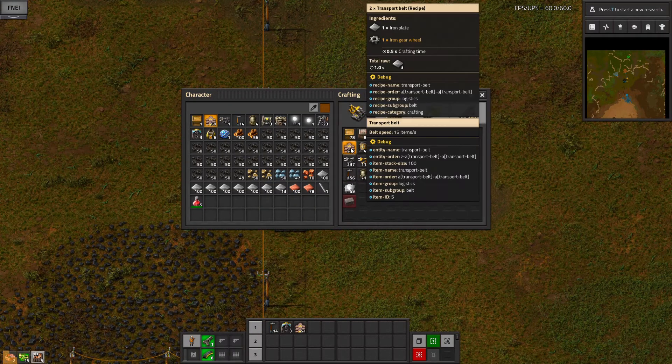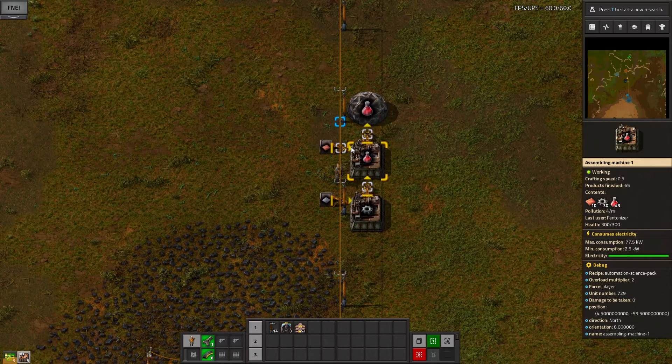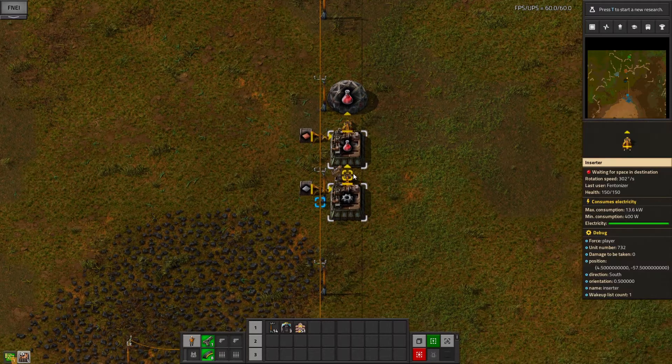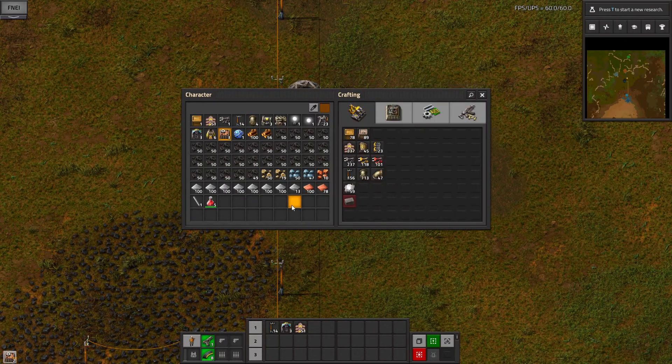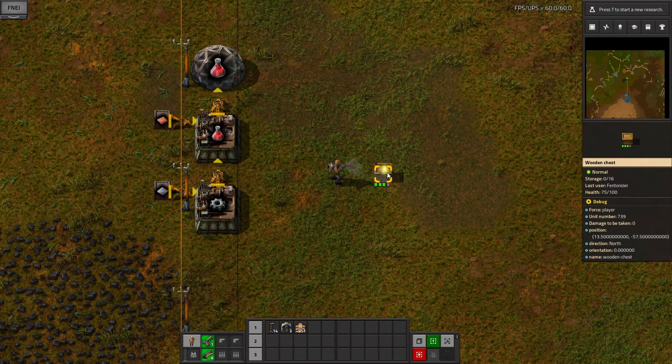So we need belts — very simple. They're just iron plates and iron gear wheels. So we could finagle something like this here with some chests. I made quickly some more ammo so I could destroy these wooden chests, because I am never going to use a wooden chest ever again.